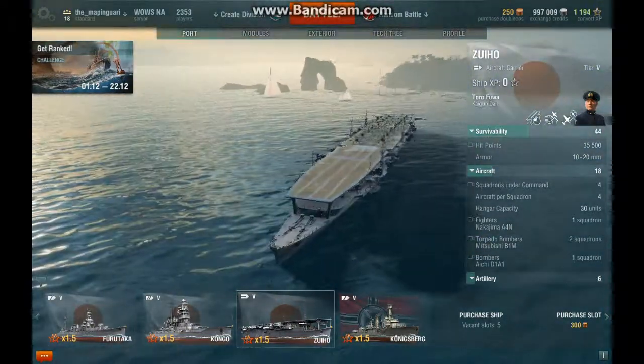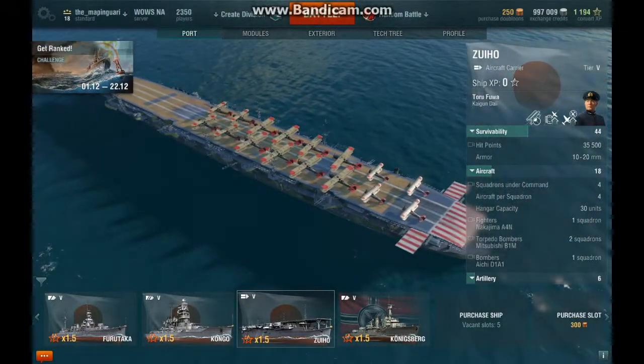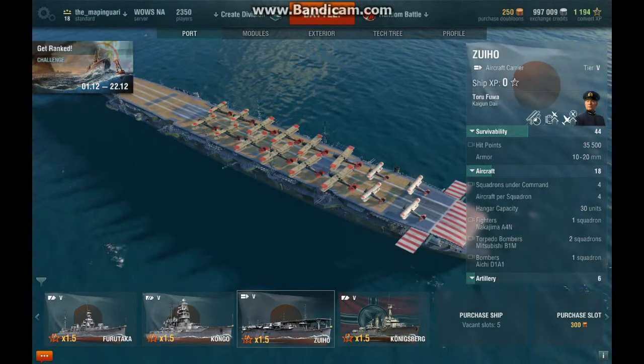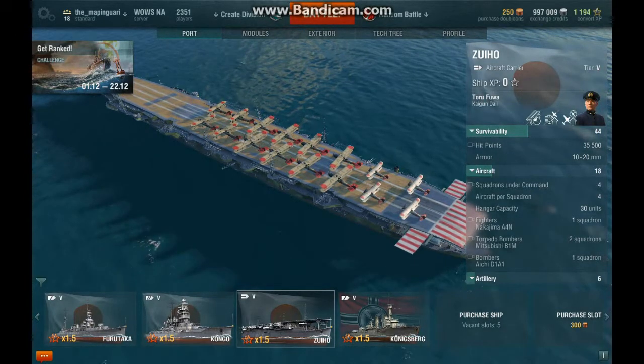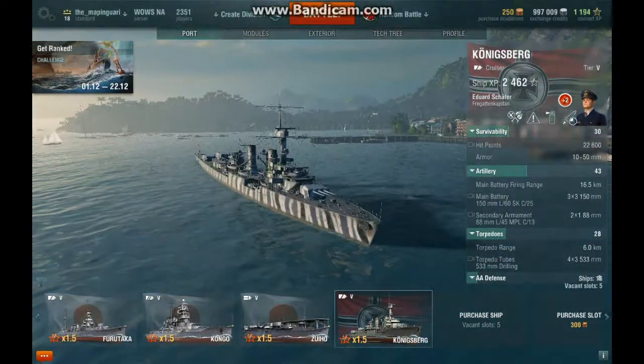Speaking of aircraft carriers, here's the Japanese Zuiho. I went with one fighter squadron, two torpedo bomber squadrons, and a bomber squadron. You either get two torpedo bombers or you get two dive bombers — you don't get the option for more fighters, which I think is kind of frustrating.